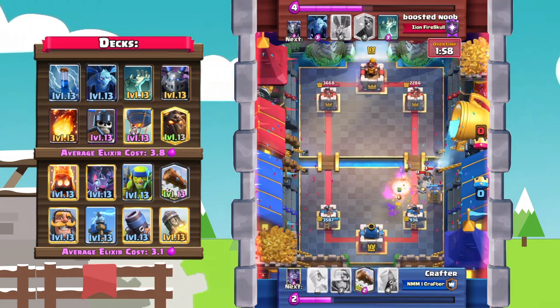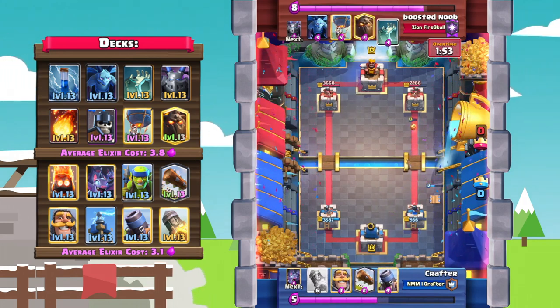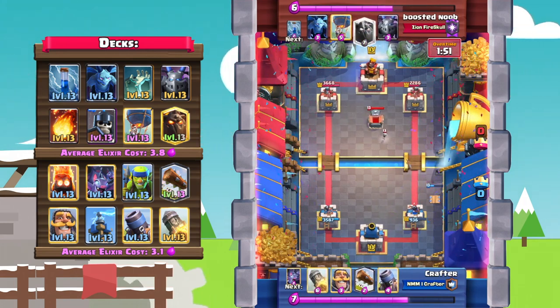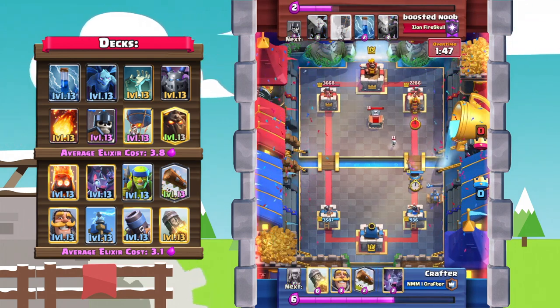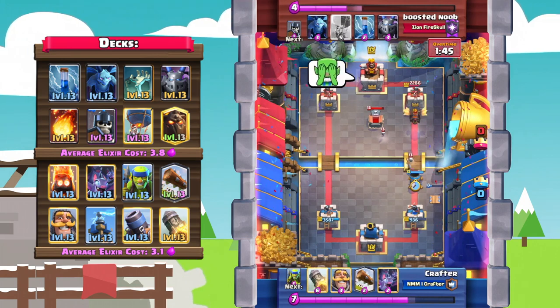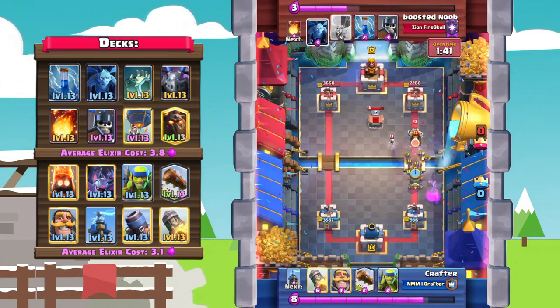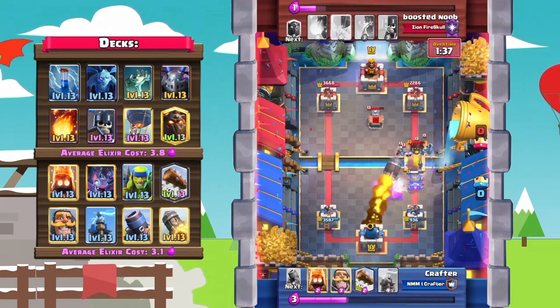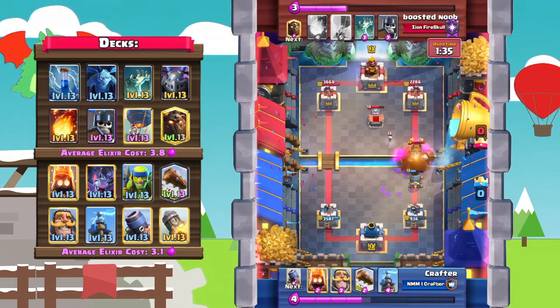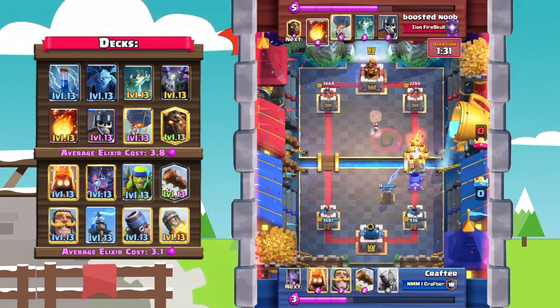Those fire spirits actually provide so much value. Boosted Noob reloads with a tombstone and as Crafter reaches 10 elixir, he goes with that offensive mortar. Boosted Noob thinks he's got the game in the back, but Crafter still has tricks up his sleeve. He goes ahead and rockets out the mega minion and the minions — a six-for-six trade, but at least an even trade that takes out a lot of annoying troops.